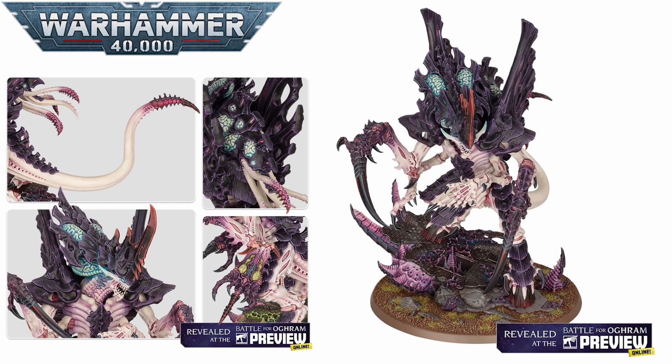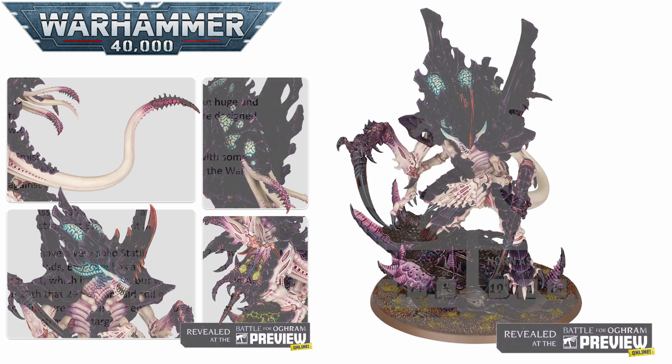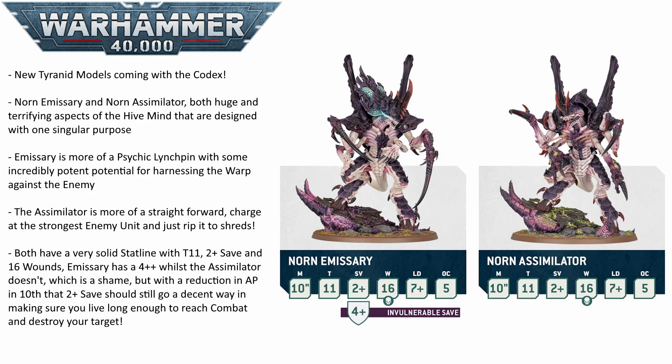In today's Warhammer Community article, we get a look at the rules they'll be bringing into 10th edition. They both sport an identical stat line: a 10-inch move, Toughness 11, 16 wounds, a brilliant 2+ save, and an OC of 5. So they're pretty solid across the board — fast, tough, and decent at grabbing and holding objectives.